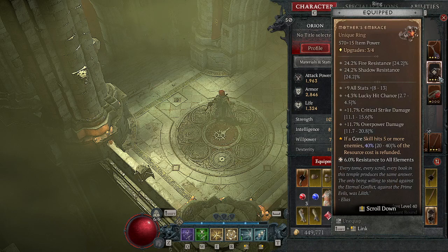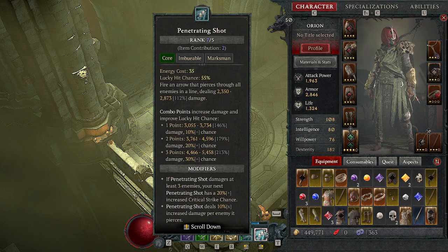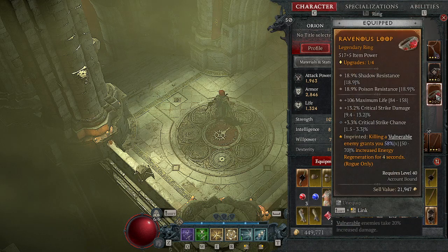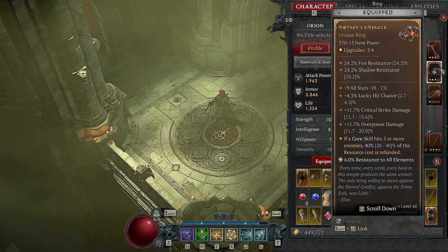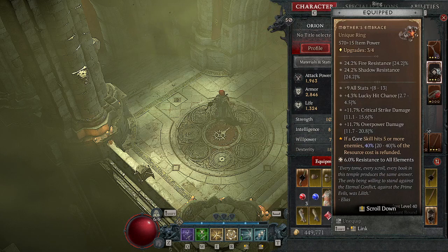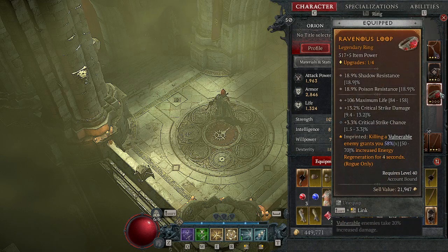I have a unique ring: if a core skill — my Penetrating Shot — hits 5 or more enemies, I get 40% of the energy cost back. When I'm shooting packs this basically means I can have permanent uptime on Penetrating Shot. Combined with the lucky hit procs for energy back and my other ring's legendary power — killing a vulnerable enemy grants energy regeneration for 4 seconds — between all those mechanics I basically have 100% energy uptime for Penetrating Shots when going through dungeons, which is a huge damage and clear increase since it has more AOE than Forceful Arrow.